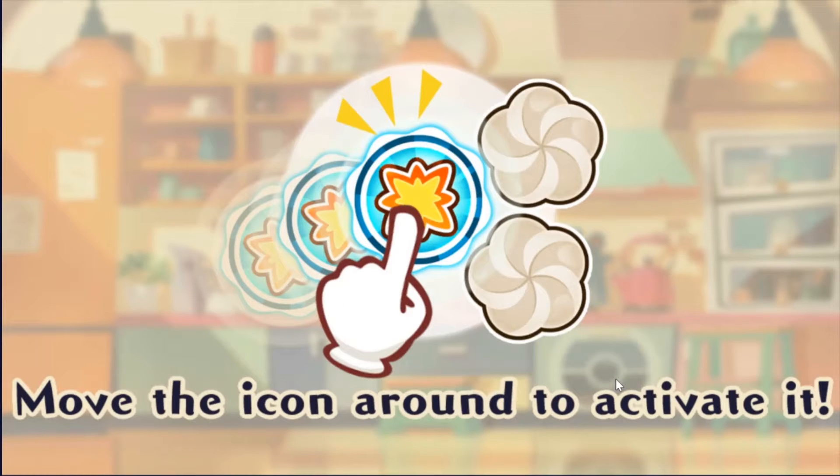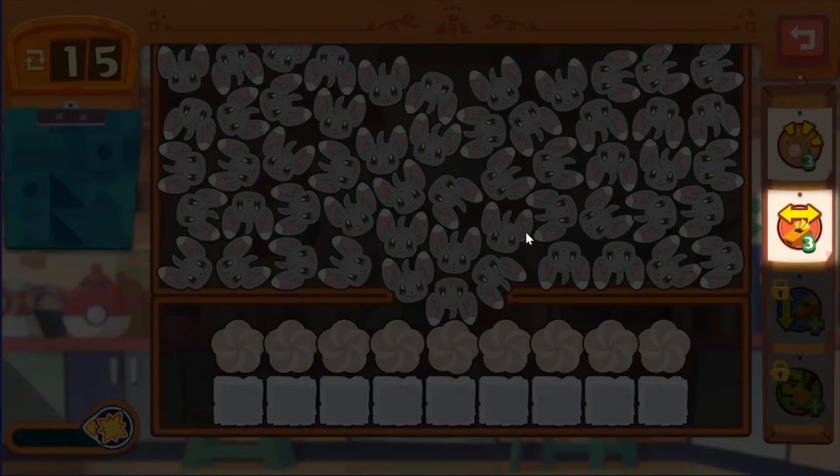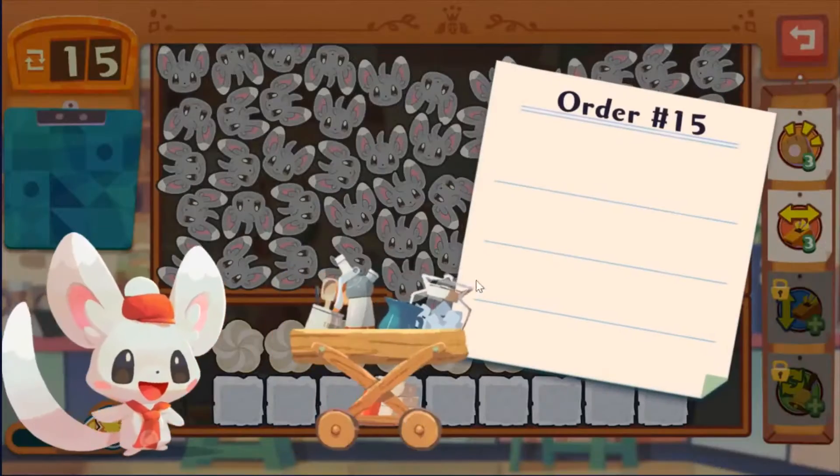Let's work on level 2 for Eevee. I think there's a way we can cooperate and stuff — like a friend code. If you guys like Café Mix, I'll drop my friend code.